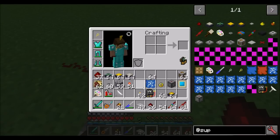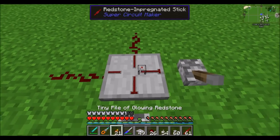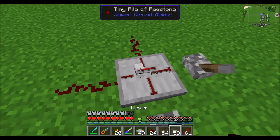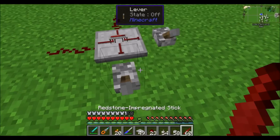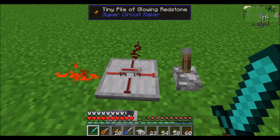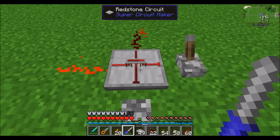The next thing we're going to need is a little tiny plate, which can go on top here to form a second layer. Now we can have redstone dust up on the second layer. Then we can have a couple more tiny plates with some more redstone dust, and another piece of redstone dust underneath, and a redstone impregnated stick. When we flip our lever, the redstone signal travels across the line, goes up one tier, and then goes across here.